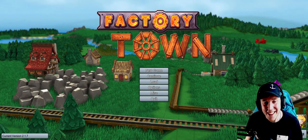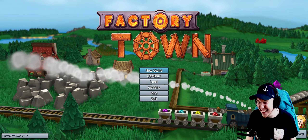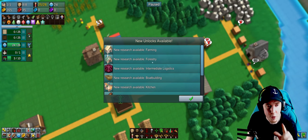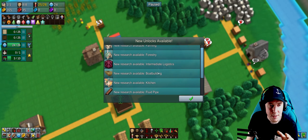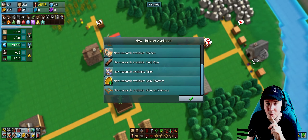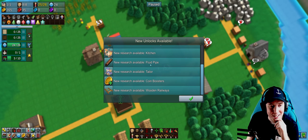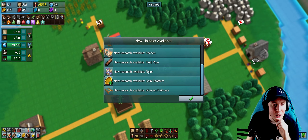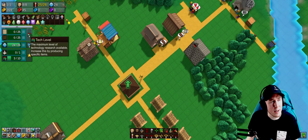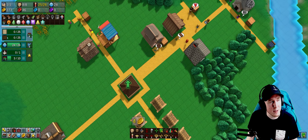Welcome to Factory Town. I've just reached tech level 3, which gives me a bunch of new research options: farming, forestry, intermediate logistics, boat building, kitchen, fluid pipes, Taylor coin boosters, and wooden railways. The next tech level is going to be achieved by getting cloth conveyor belts and wooden rails.